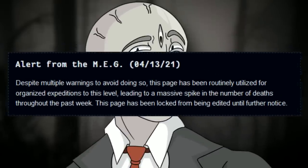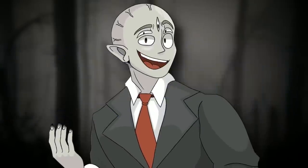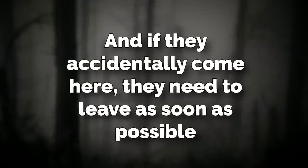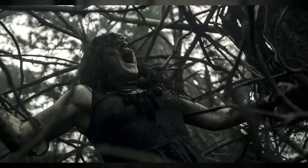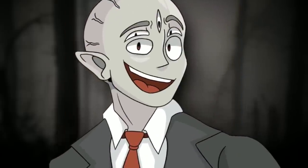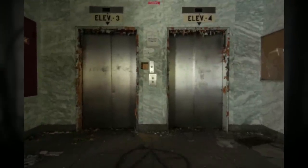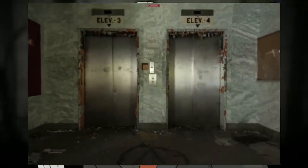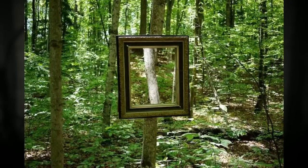MEG actually says not to explore this level at all because of how dangerous it is, and no one should come here voluntarily. If they accidentally come here, they need to leave as soon as possible. I do not blame MEG for saying that because I don't want to get sucked underground by roots. To enter this level, you have to walk down the path of glowing trees on level 166 and you'll be forcefully no-clipped here to level 266. So I guess that wanderer did take the picture of how they got here. To exit, you can stay in the woods until you find a random elevator sticking out of the ground, get in it, and it'll no-clip you to level 11. Or sometimes you can find a rusty mirror leaning against a random tree and no-clip through that to be sent to level 148.